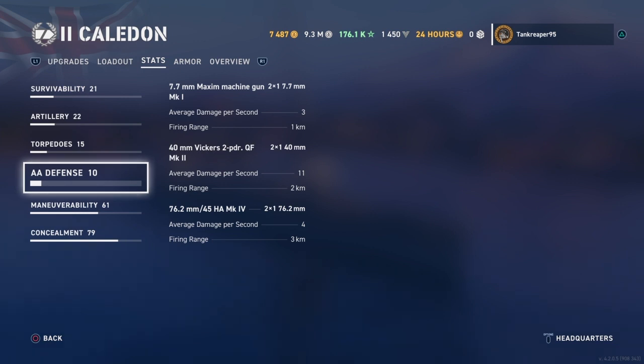The AA defense is pretty decent, not the best at Tier 2. First you get 7.7mm Mark I maximum machine guns — two of these, average damage per second 3, firing range 1 kilometer. Then you get 40mm Victus 2-pounder QF Mark II guns — two of these, average damage per second 11, firing range 2 kilometers. The last AA guns are 76.2mm 45 HA Mark IV — two of these, average damage per second 4, firing range 3 kilometers. That's your long range anti-aircraft guns.